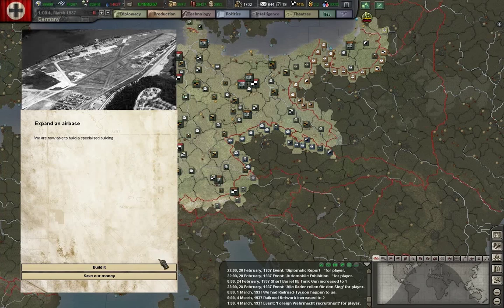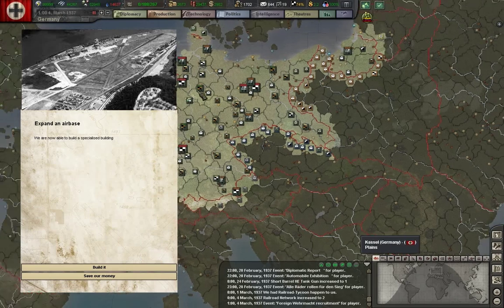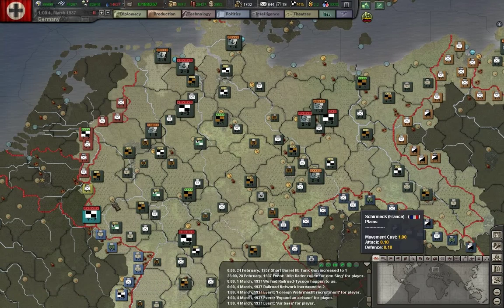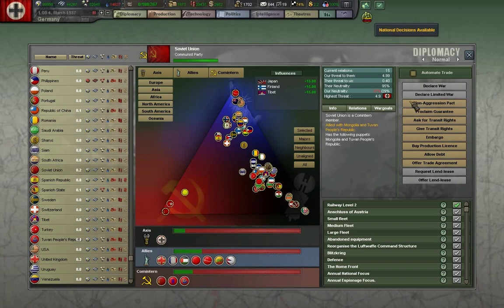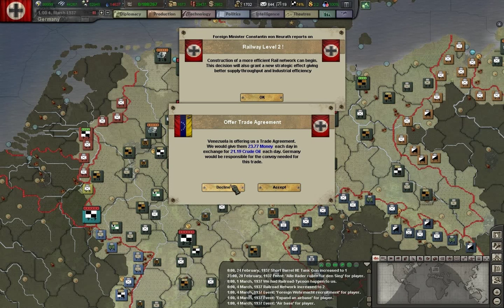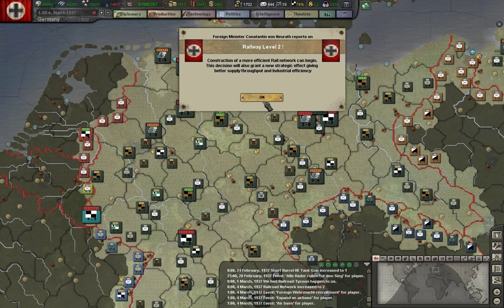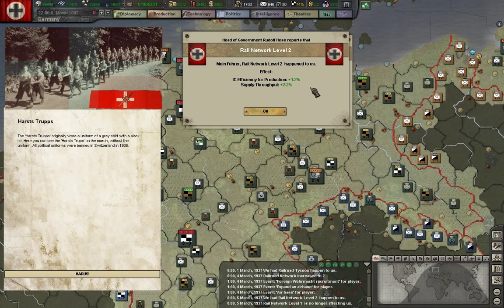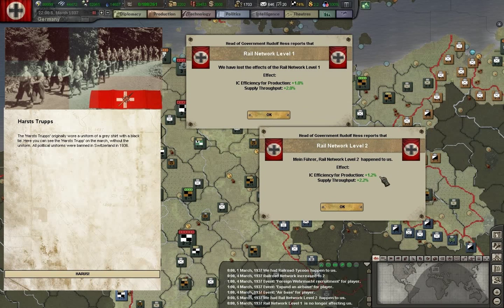It will help our manpower situation. Expand airbases — yes, this is part of Black Ice's random high-level airbase additions to help us deal with the very large numbers of airplanes. We'll go for the effect of the railways here. Now we need to build money back up, now that we're down to about 2,000. Our railway effects have come in: two tenths of a percent better IC efficiency and supply throughput two tenths better. Like I say, it all adds up.